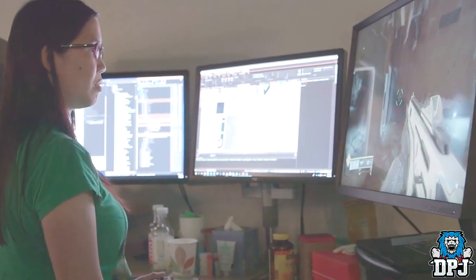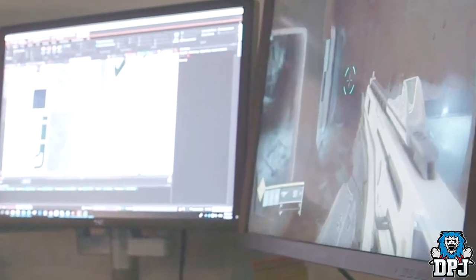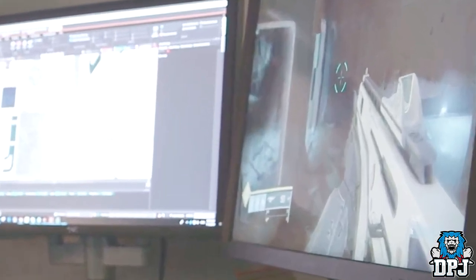Next up, we have this freeze frame — look on the right, people. That is the Monte Carlo exotic auto rifle. Not much we can tell from this, but we can see it holds at least 15 in its clip, which is up from the standard 31 or 32 from Destiny 1. This is an exotic auto rifle many people want to see return, and it's definitely looking to be that way.